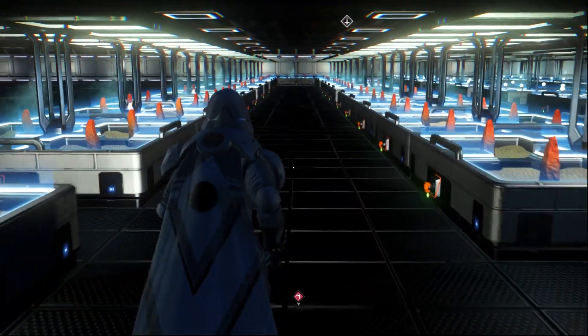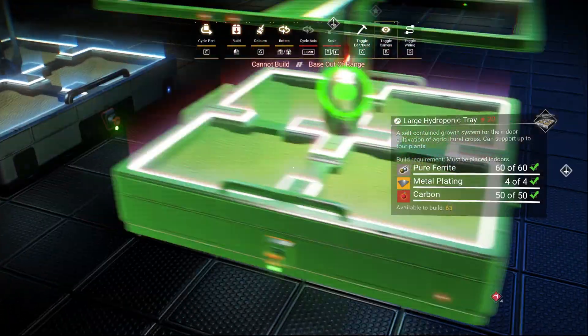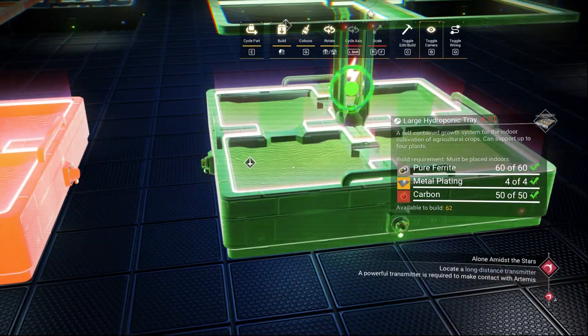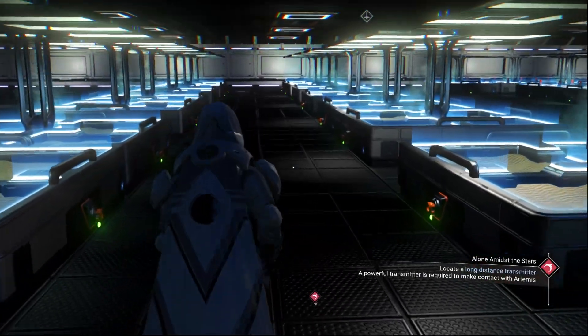After planting solar vine in all of them, place another 25 larger hydroponic trays. Always make sure you leave space between them so you can move around.